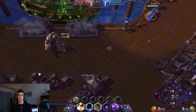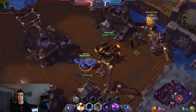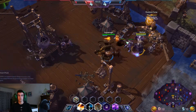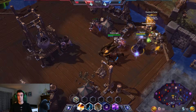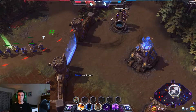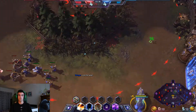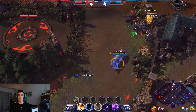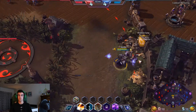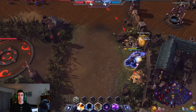Now we have no one in top lane — that is an issue. I'm gonna grab this camp with Azmodan and use Feral Spirit. Now I'm going to rotate up here. While this wave gets pushed in and dies I'll grab this camp, then head back. Azmodan's got mid so I'm able to head to top now.